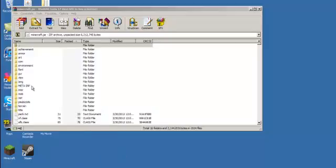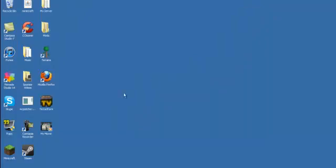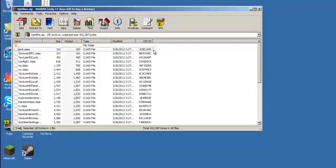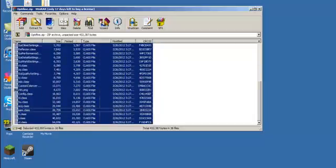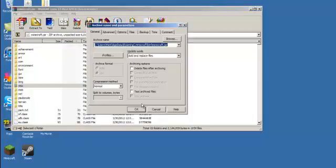You're going to see a META-INF folder — click that, then click Delete, and click Yes. Then minimize that. You're going to need to download Optifine and Modloader. Highlight every single thing in your Optifine and drag that into your Minecraft.jar, then click OK.